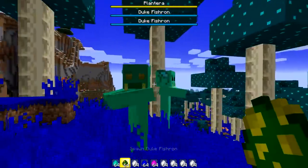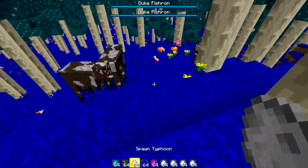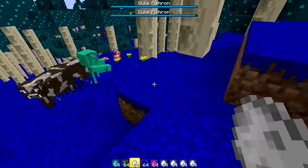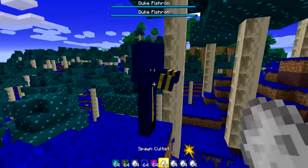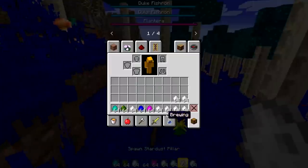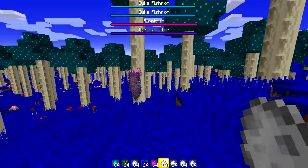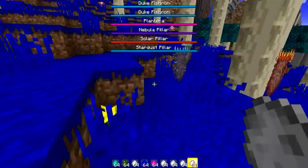Duke Fishron - wow. There's another new fish, possibly the enraged version that replaces him when you kill the first. Typhoon - supposed to be like the water tornado. There might also be a summoner character. The Cultist looks pretty accurate. Plantera again. Now we get to the pillars - this might be interesting or they'll just be zombie models with pillar textures.